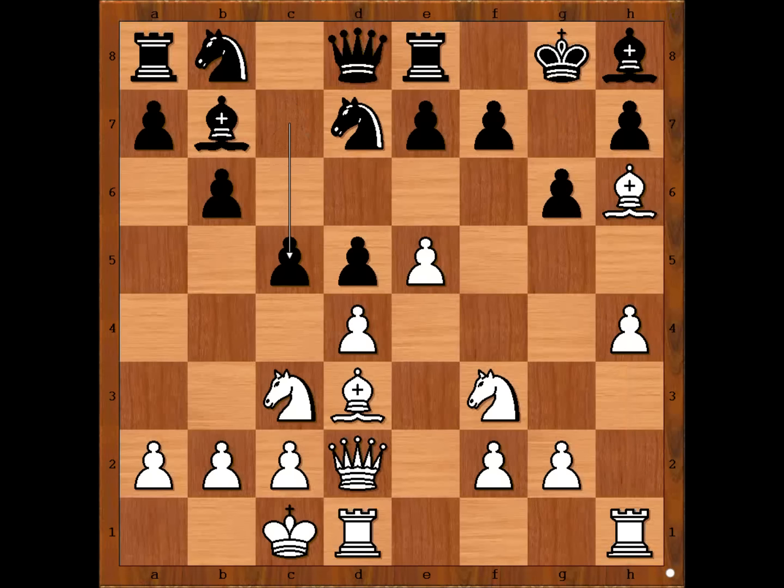We have bishop to h8, h4, c5 — desperately looking for counterplay. White to move. How would you continue in this position if you had the white pieces? Perhaps h5 comes to mind — what do you think? Torre played e6.